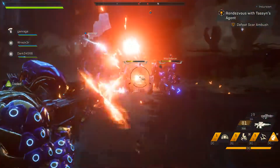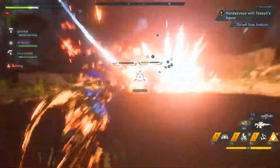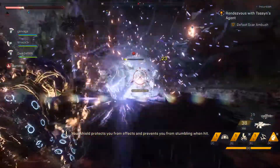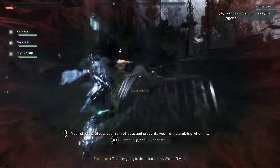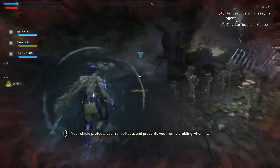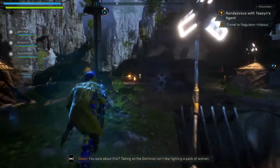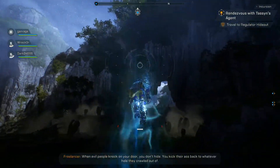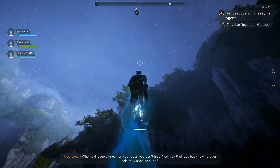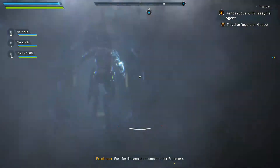Let's deal with these guys. Owen, do you have those coordinates? Yep, got it, it's not far. Is there any health left? We're healing up. This is like fighting a pack of wolves. When evil people knock on your door, you don't hide — you kick their ass back to whatever hole they crawled out of. Fort Tarsis cannot become another framework.